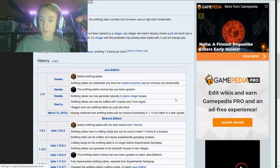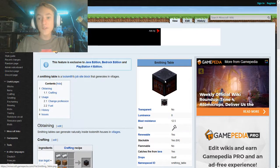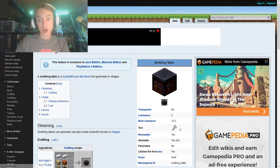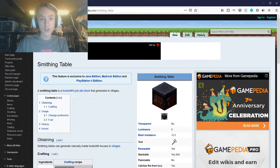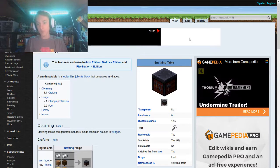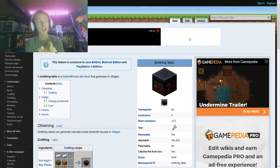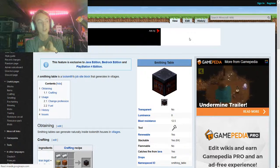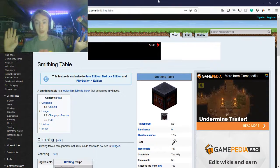In a later update, 1.15, I'm so happy and so wondering what it's going to be. That's pretty much all I'm going to say for now. I'm definitely going to vote — probably for the mountains, because there could be a lot of things with that. Oh, and with the chest in the boat — could they possibly do that with a hopper? Because that could be pretty cool. So yeah, that's pretty much all I'm going to say for now.